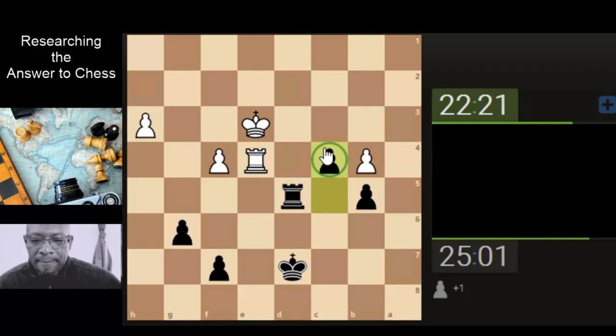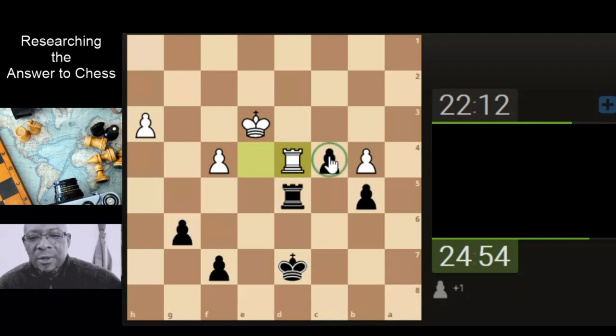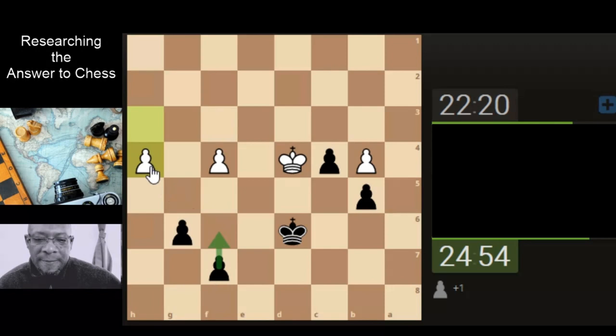Now we've got a passed pawn. So that gives them something to think about — getting a check on the king here. That probably might have been the better move, the king here, because it does stop the rook from coming down. We've got a passed pawn — I don't think I need to worry about anything. Let's take. Let's push the king. What's happening with this pawn structure here? So if we push this, if he pushes down we take.